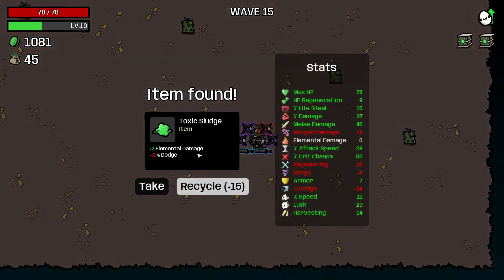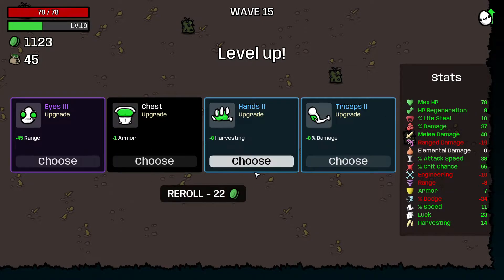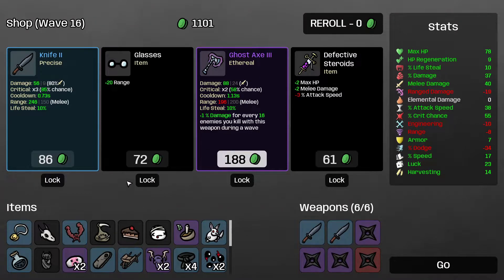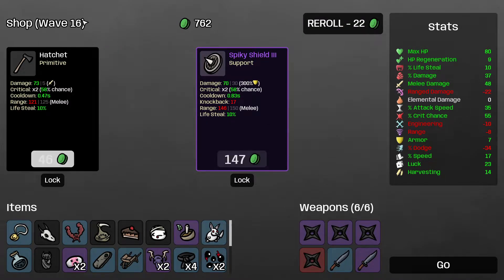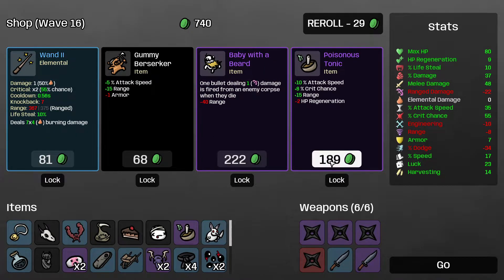1,000 materials — damn, that's pretty good. 45 range is somewhat tempting. I have 23 luck, maybe I can roll for purple. I'll take the speed — already pretty good, let's not get too greedy. I'll grab the knife too. The effective swords are pretty good as well. Mastery is good. I'll take the poisonous tonic. I'll take the damage too.